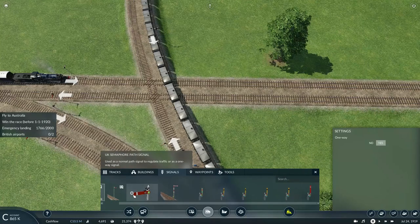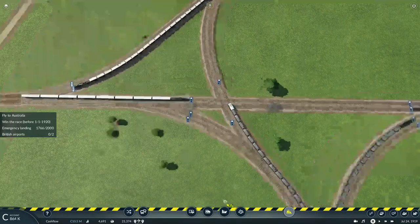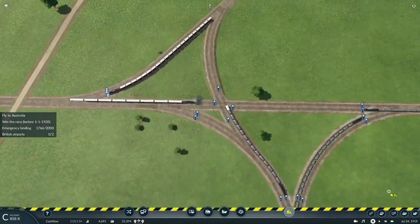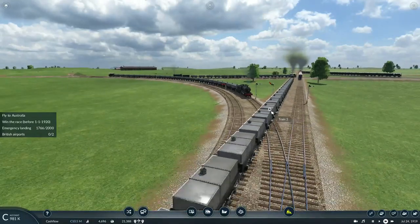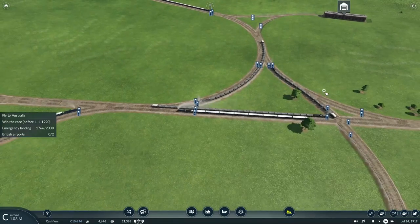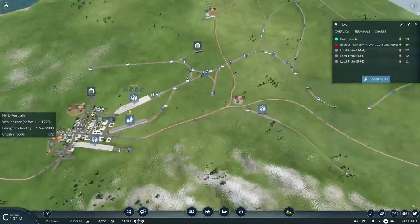I'll just set one of these signals. Maybe I could put it super close to here — it just needs enough room for this train to clear the switch. All right, at least that's worked for now.